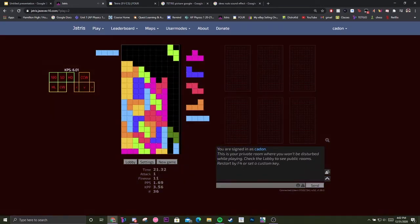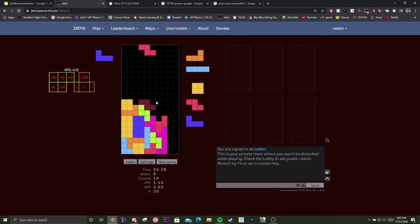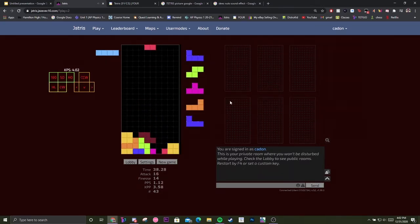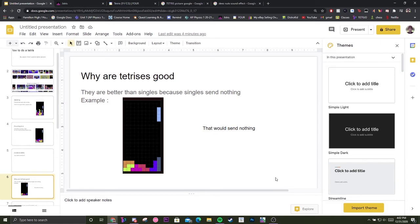Boom — double. Boom — single. Boom — double. We already have four so — boom — Tetris! This is especially good in TETR.IO because of the multiplier. I'll skim like that and show advanced techniques in a later tutorial. That was a T-spin double right there. Let's go back to the presentation.